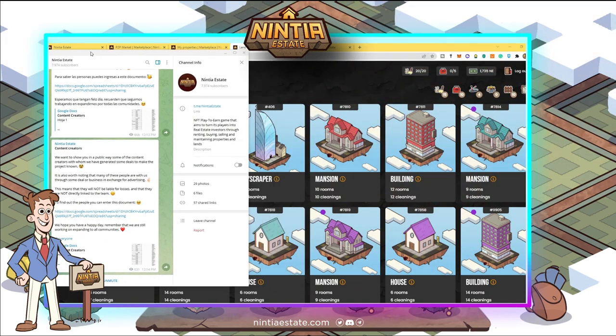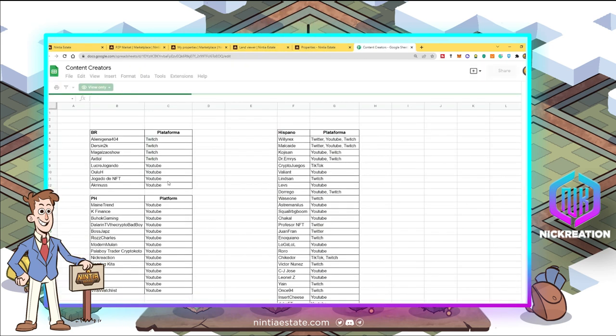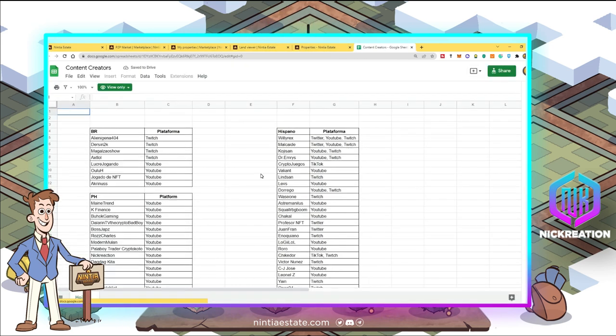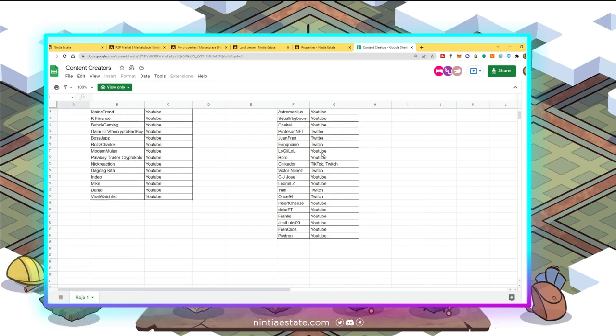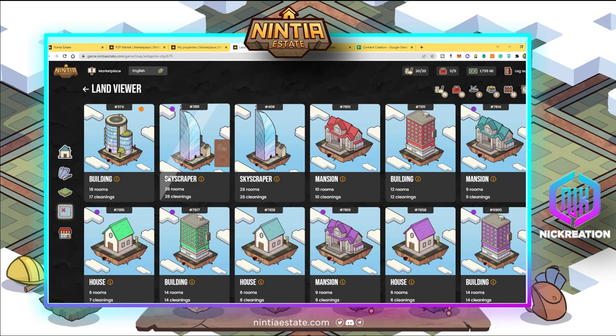Looking at their Telegram, they've recently announced content creators and are doing massive marketing since the game is already partially available. You can see there are influencers from Brazil, the Philippines, and Hispanic communities. They're actively promoting because, as mentioned, they are in the initial phase of the game.